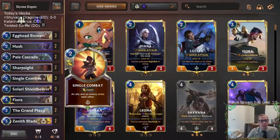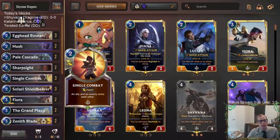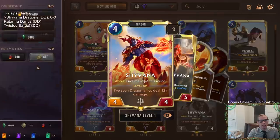Targon and Demacia have so many great spells, especially two-mana spells. We'll have two Hush, Pale Cascade, and Sharp Sight, along with three Single Combats — Single Combat is the most important spell alongside these dragons. Solari Sunforger really wants Single Combat. We have two Zenith Blades to give these dragons Overwhelm, which can be really powerful, especially on Shyvana.